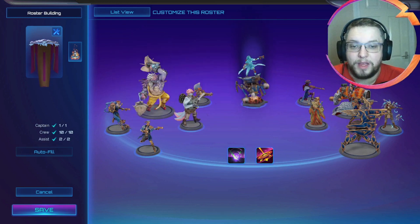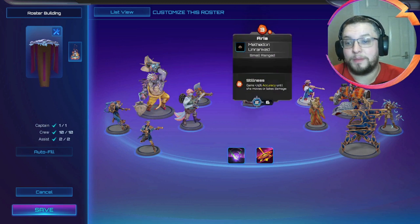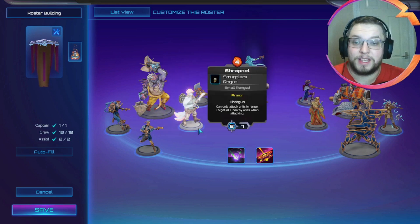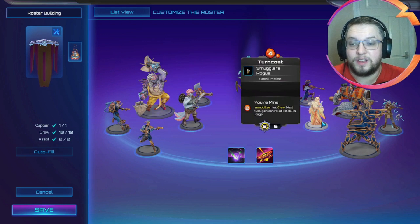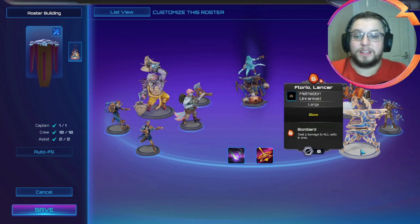To follow that up we've got Crankbait, and we've also got Aria as our follow-up three drop for a bit of range pressure. For four drops we've got Shrapnel for more pressure without taking any cinder usage, and Turncoat, which can be such an impactful unit when needed. Lastly, we've gone for Florio Lancer to be a big end-game threat and hopefully take down the opponent gradually.